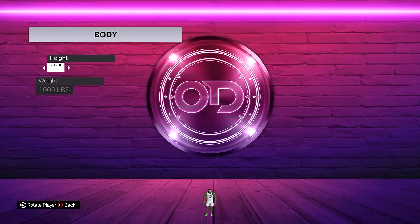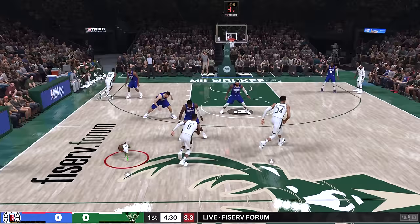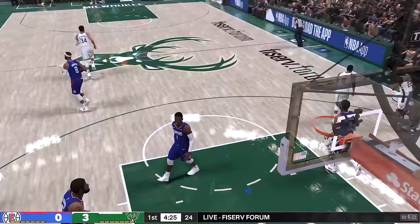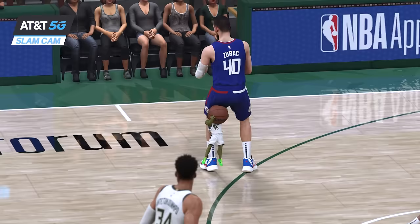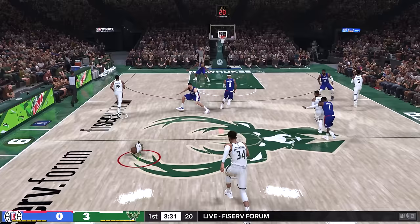Next challenge is a fadeaway shot, and the Hulk is still 1,000 pounds. We've got nine seconds — I try to pass to him but he's stuck. I get the ball and go for a fadeaway, but instead he throws it down on Zubac! This Hulk is different — I did not expect that to happen. That was not even part of the challenge, but I'll take it.